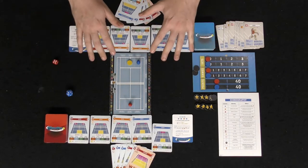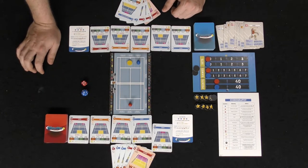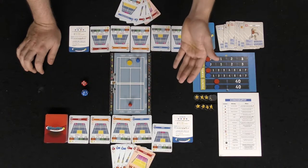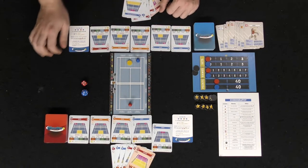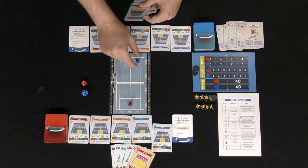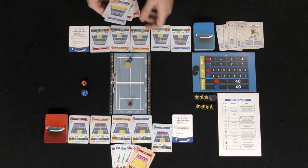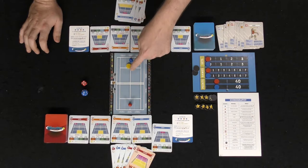After the serve, the defending player gets a chance to move. You can move left or right one space for free, or move horizontally front or backward by discarding one card from your hand, or move two spaces by discarding a card. So discarding a card lets you move two spaces or move front-to-back; moving one space horizontally is free. In this case I'll move to get into position to hit the ball back.